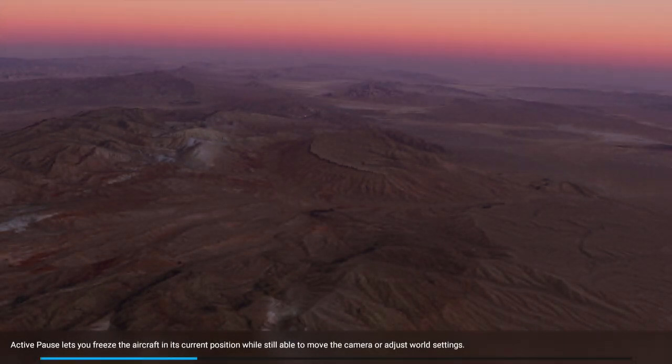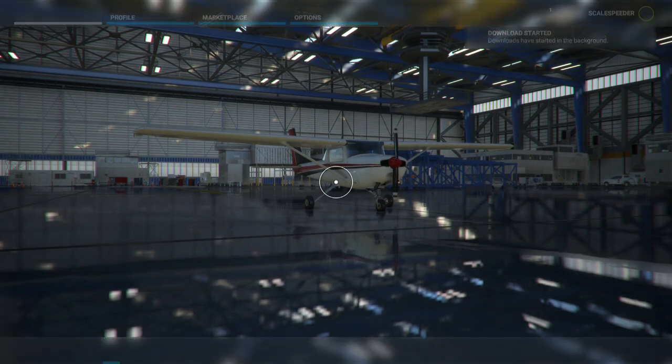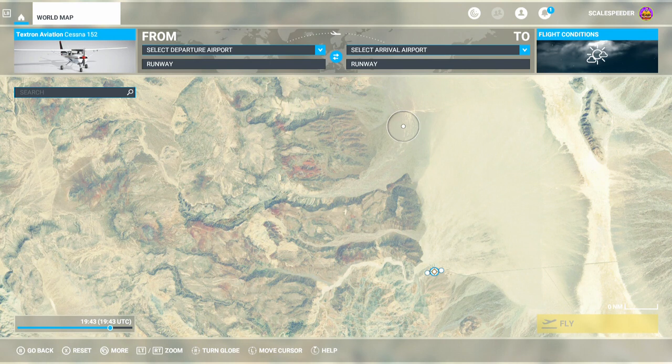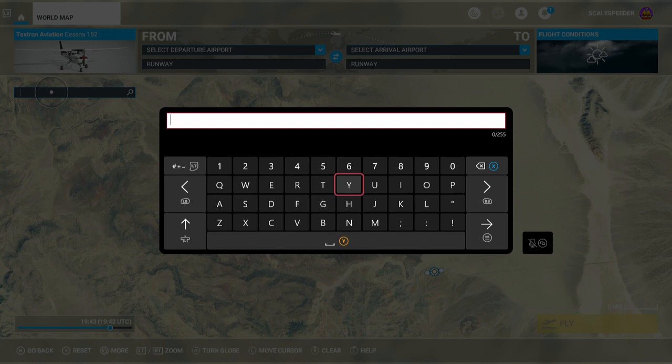So you want to go into the world map and go to the search box — there it is. You want to put the following coordinates in, and I will put these coordinates in the description below the video as well. So we want to put in 36.362 — this helps if you've got a USB keyboard, which I haven't got connected.